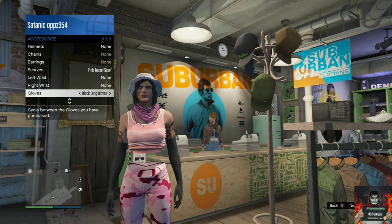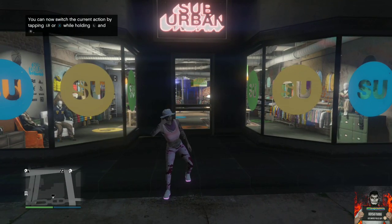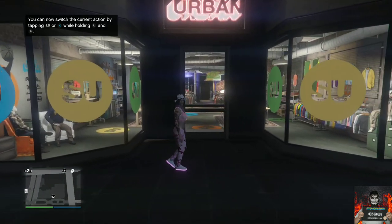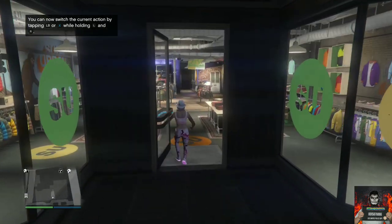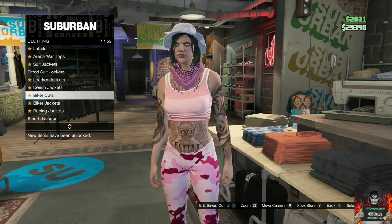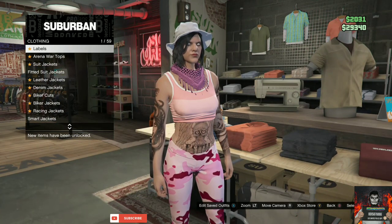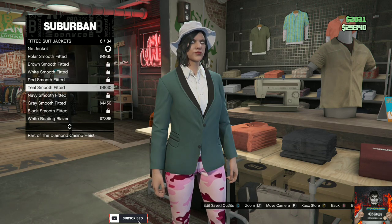Now let's move on to the next clothing glitch. I'll be showing you a solo method on how to get the CEO vest on your female saved outfit. Make your way over to the nearest clothing store with your female character, go inside, head to the top section, and find the section called fitted suit jackets.